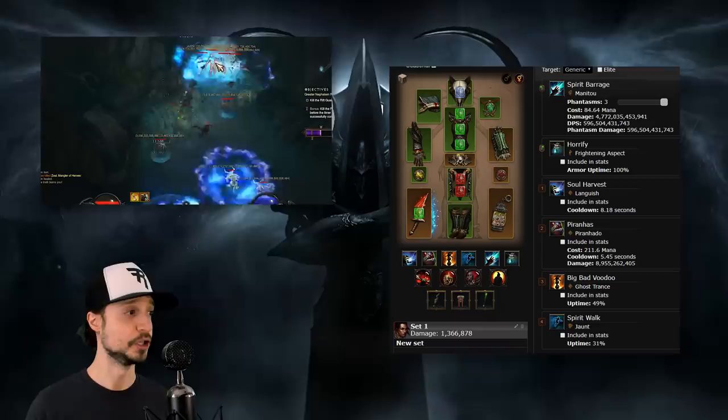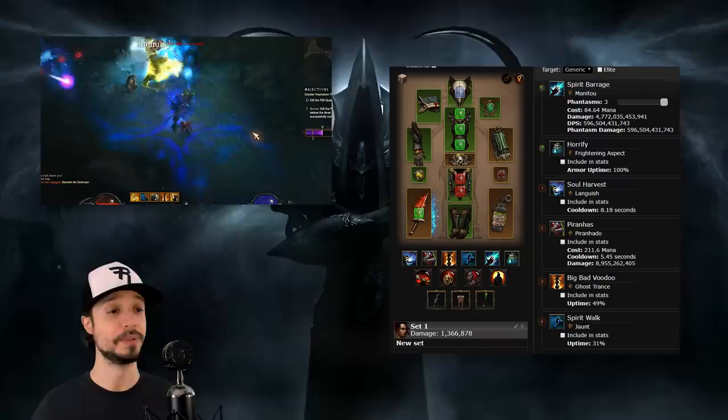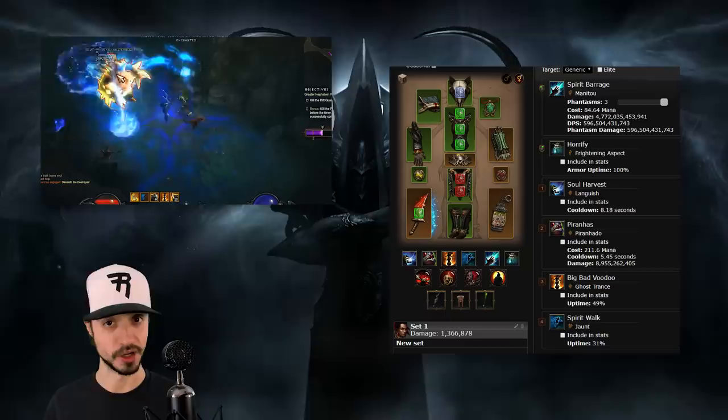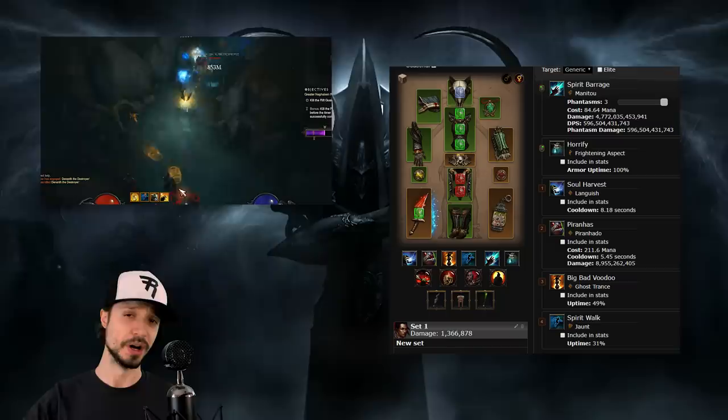We don't have to deal with the micromanagement of casting Locust Swarm or the huge mana cost that comes with it. Losing the Ring of Royal Grandeur means we cannot equip Captain Crimson's, so we'll go full 6-piece Mundunugu's and slap a Belt of Transcendence on. This does mean we'll be dealing less damage with this variant, but it should make this build easier to play and tougher. With the Belt of Transcendence, we'll be summoning a bunch of fetishes — they will run interference, take damage for us, and tank hits for us.